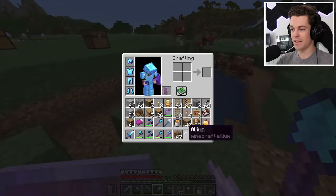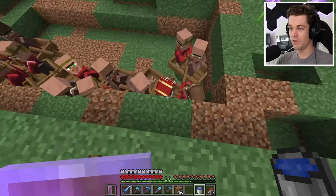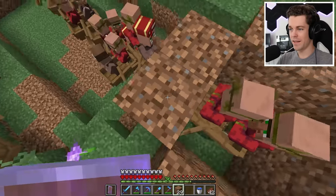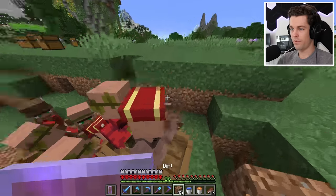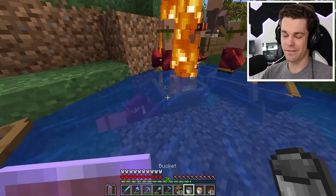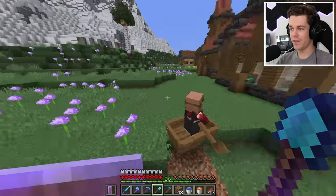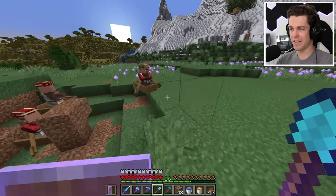Oh my god, they're all dying — these guys all have jobs! This is a disaster. Now that all the villagers are contained, I can start sorting them by the ones that have jobs versus the ones that don't. The ones that have jobs I'll keep in boats, and the ones that don't — well, lava. I feel so evil. Oh great, I just killed my mending villager. Why do they not get extinguished when they're in a boat? I keep killing my villagers! I finally separated all the villagers that have jobs from the ones that don't, and I also killed five of them that have jobs in the process. But at least they're separated now, which will make it a lot easier to get them into the trading hall.